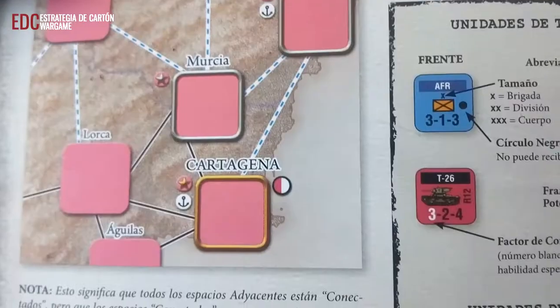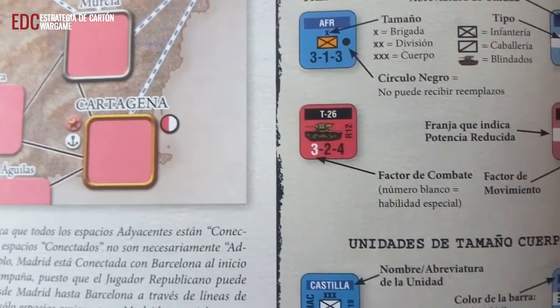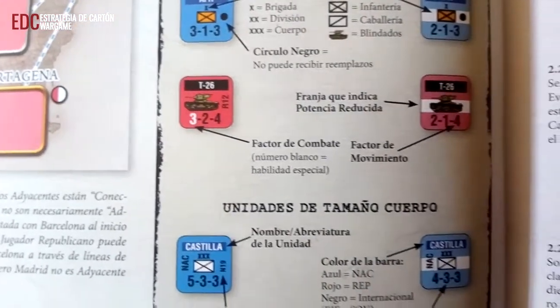Bienvenidos una vez más al canal EDC donde profundizaremos en los Wargames. Comenzamos con la explicación de reglas de Cruzada y Revolución, Guerra Civil Española 1936-1939. Cruzada y Revolución es un juego de estrategia para dos jugadores que permite simular la Guerra Civil Española, aunando diversión y recreación histórica.